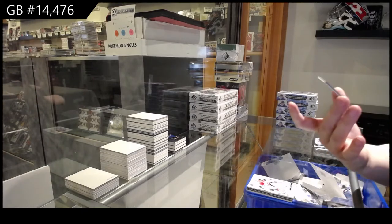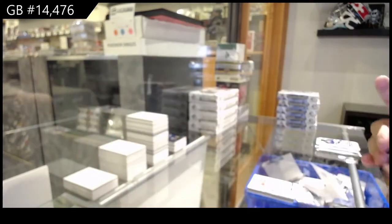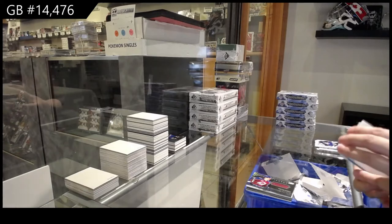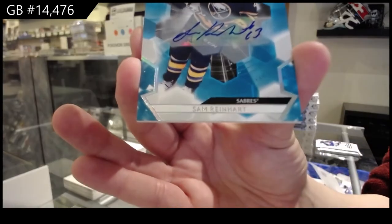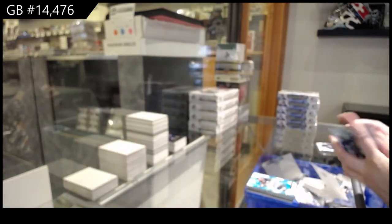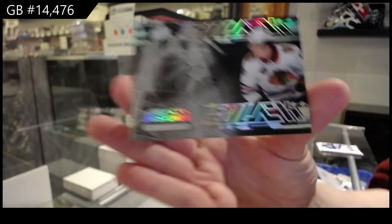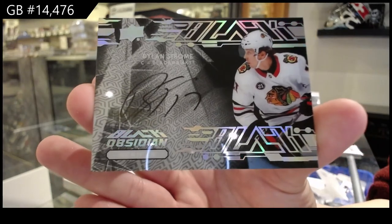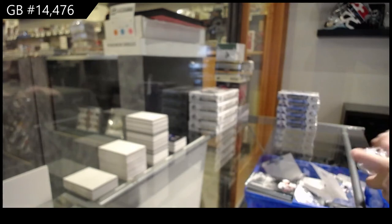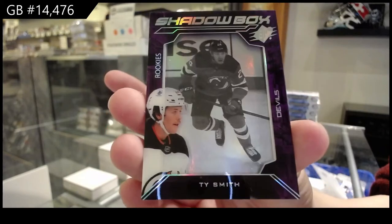We've got an Obsidian jersey, number to 399, for Colorado — Bowen Byram. Base auto for the Buffalo Sabres — Sam Reinhart. Obsidian Scripps for the Chicago Blackhawks — Dylan Strom. And we've got a Shadow Box rookie for the New Jersey Devils — Ty Smith.